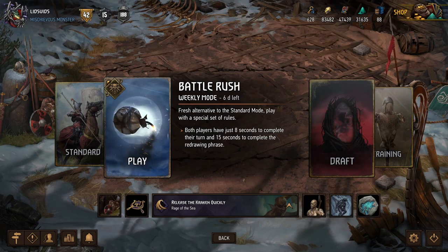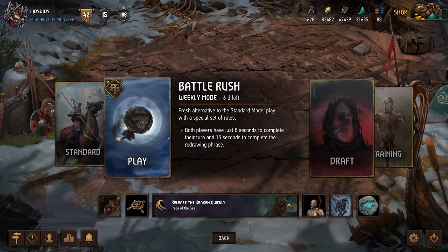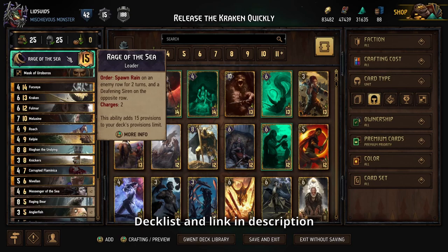Hey, what's up everybody, it's Lids and we're back for some more Gwent. Today we're playing the new Battle Rush seasonal event, which is an alternate game mode in which we have just 8 seconds to take our turn and 15 seconds to choose our cards in between rounds. That means we need to play lightning fast, and today we are using a deck based on cards from the new Claw and Dagger expansion.